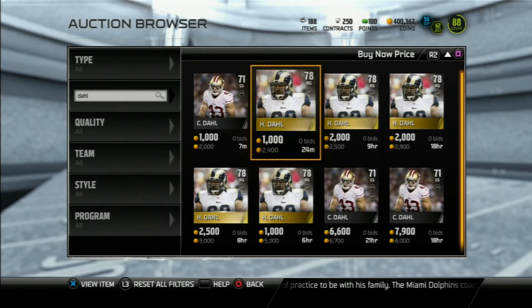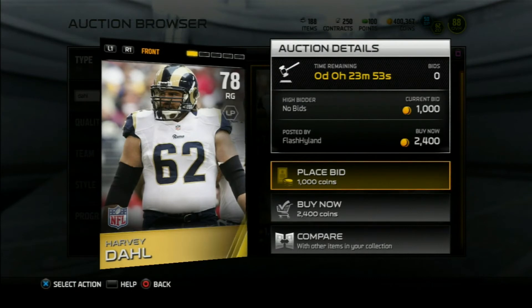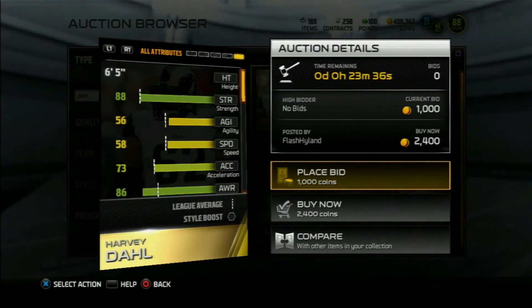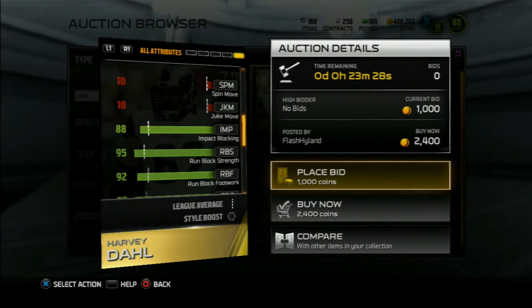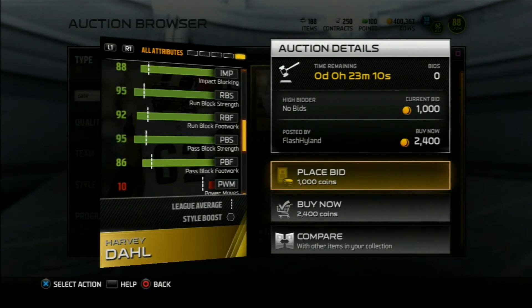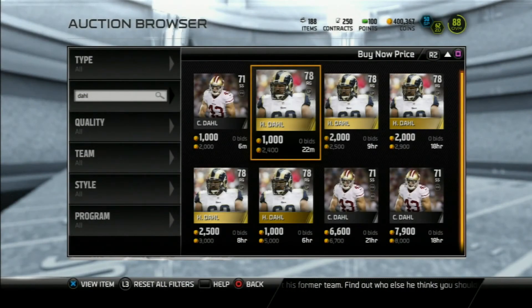Now we're on to our right guard, which is Harvey Dahl. He's listed as a free agent but he's wearing a Rams uniform. His stats: 88 strength, 88 impact block, 78 pass block, and 83 run block. Remember what I said about guards being the hardest to find. He has 86 awareness, and 88 strength jumped out at me. Going into his complete stats — I remember looking at him and I was just amazed — 95 run block strength, 92 run block footwork, 95 pass block strength, and 86 pass block footwork. He's all-around great, and his average price is only 1,000 coins. I could get him for probably 1,000 coins because he's not going to be looked up a lot.